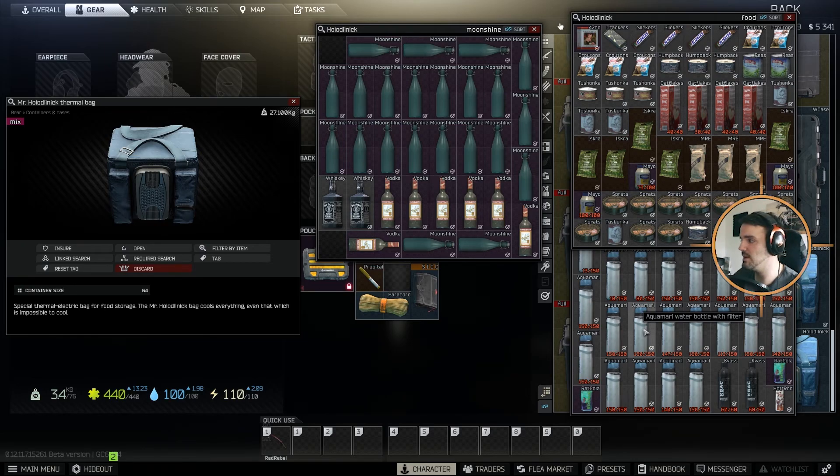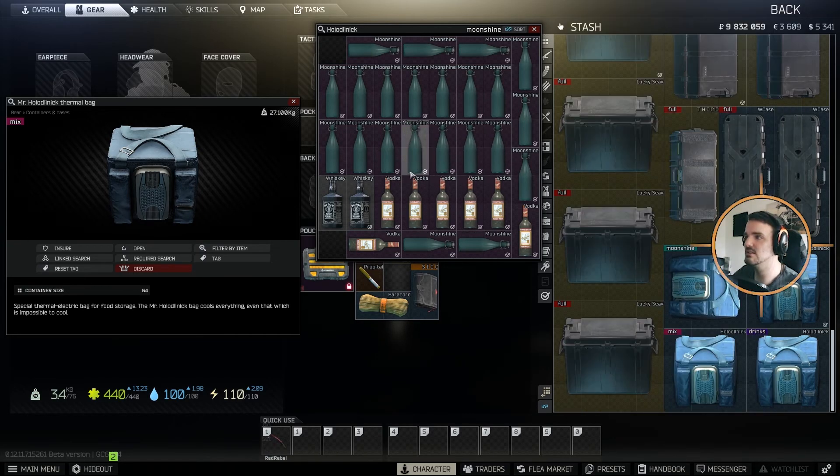I found multiple during this wipe. They go for quite a bit of money. You can stockpile and hoard a bunch of food items like I did this wipe. Basically you need to hold 50 moonshine and 30 plus vodka and whiskey if you want to go for a thick case.